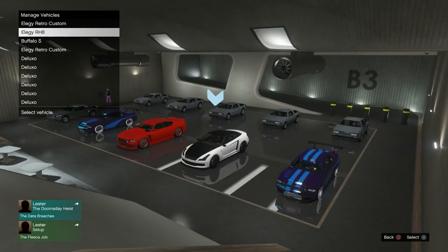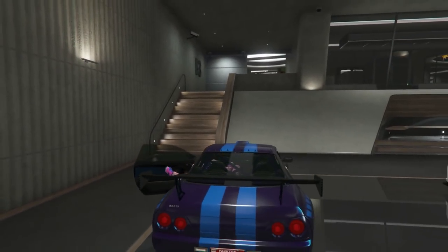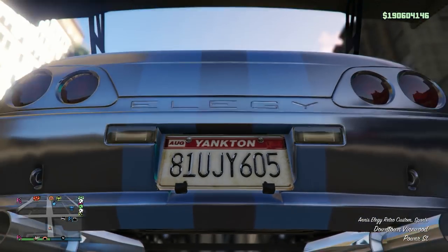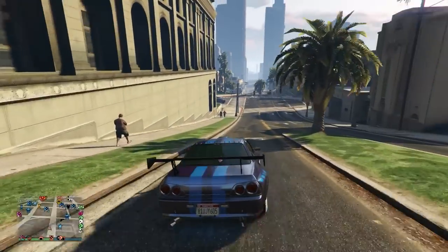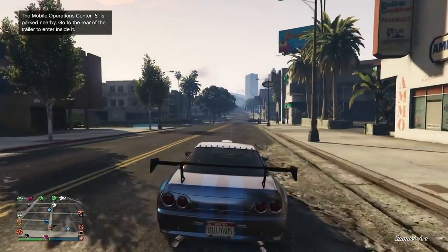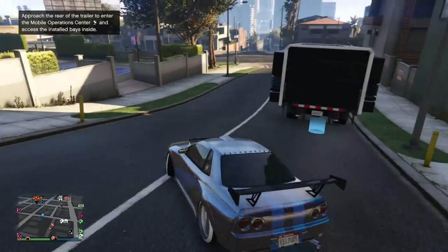Pick up the retro in slot one and put it in slot two over the RH8. They appear frozen in the garage but they do change on the vehicle selection menu — that's what you want to see. Get into the retro — look at the plate: 21 JYK. Drive out and you'll see that plate change to the RH8's plate: 81 UJY, 605. That's your brand new duplicate right there. It's not difficult but it's not the easiest thing ever — you can get it going.